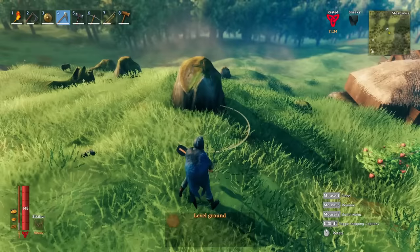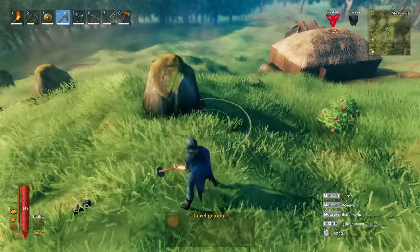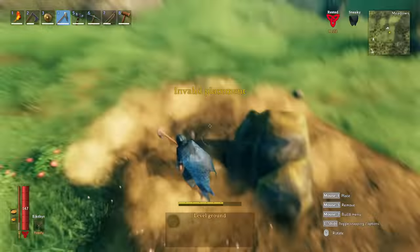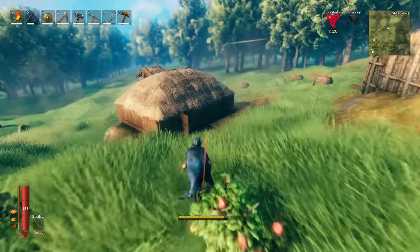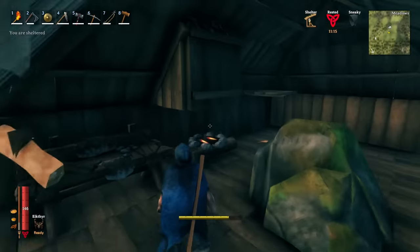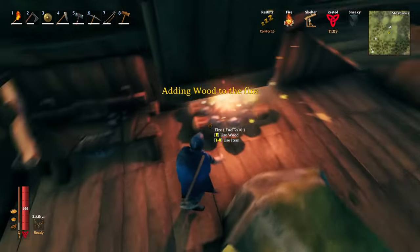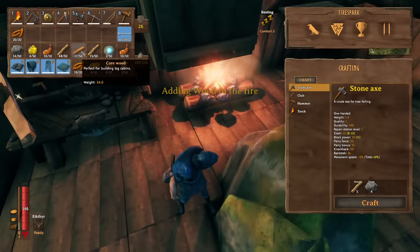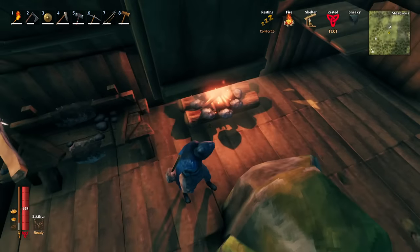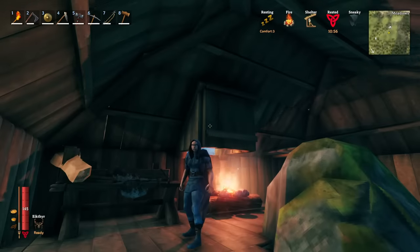We're essentially going to make a training dojo. You're going to find a nice rock, level out around it, and then build around it like I have here. Inside you can see I have a rock, a fireplace and chimney — which is super important. A little trick: if you have core wood you can put a campfire on top of the core wood. If you don't want to do that, you can put a hole in the floor and place your campfire there. Make sure you vent your smoke.